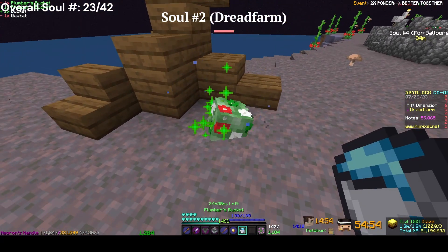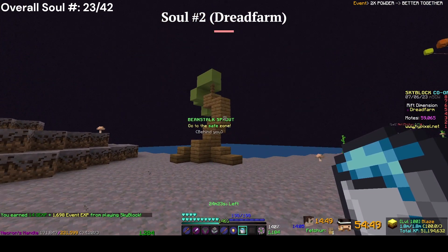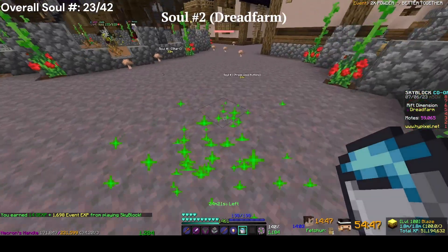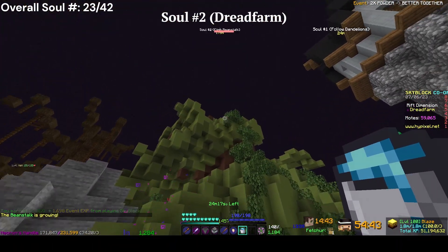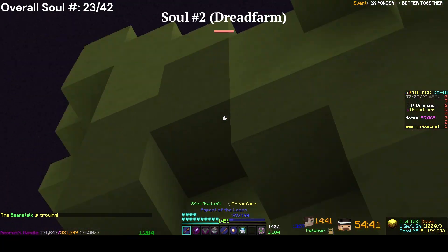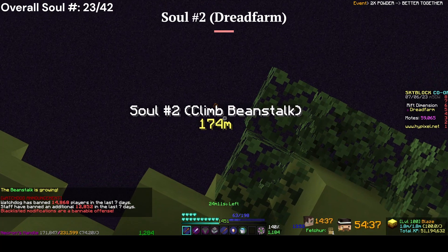For the next soul, you want to water this plant right here — it will grow the beanstalk. Go to the safe zone right here, then continue doing that. Go up here, there will be more of them, and you water them. Continue going up until you reach the top where the Enigma Soul is.